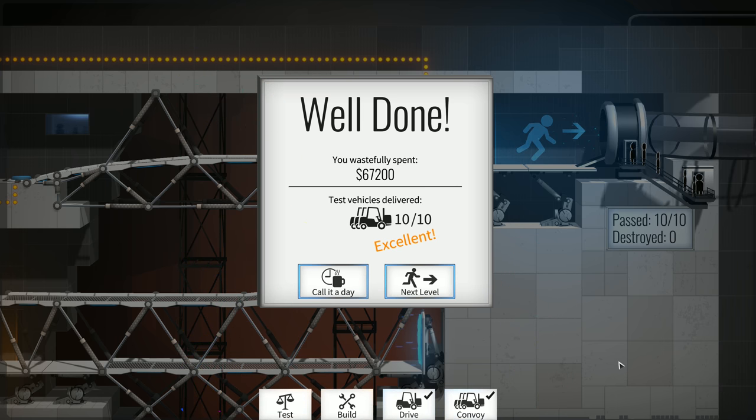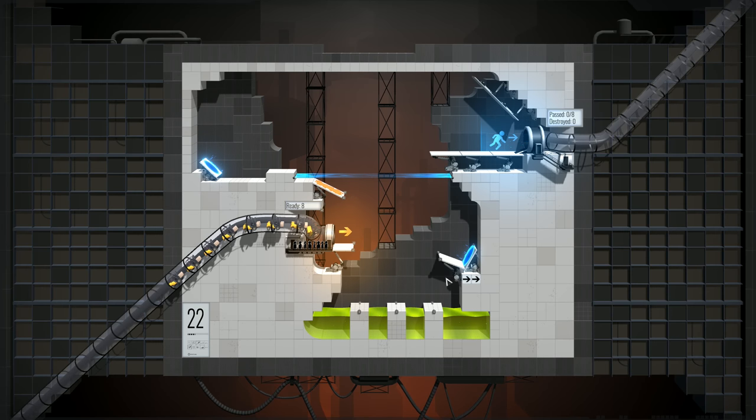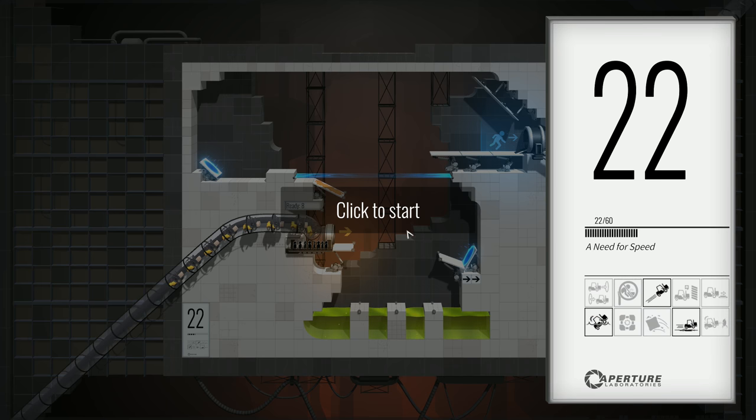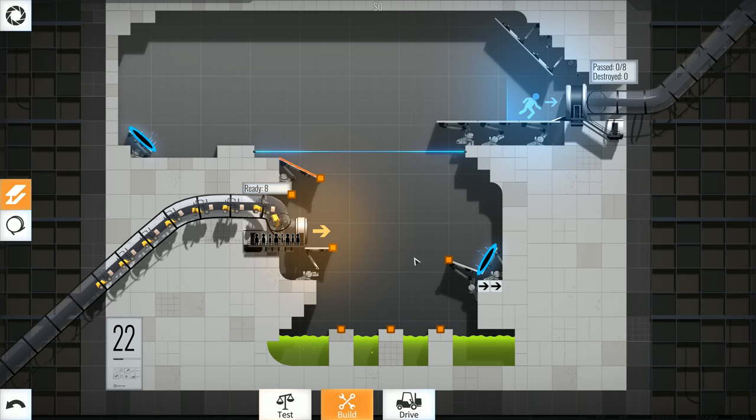Not bad — 67,200 spent. I hope in the future they give us money limits to make it tougher and more creative. Onto the next level! Level 22 — 'A Need for Speed.' It's got a lot of gimmicks — an emancipation grid, portals, speed gel, slopes and slants. We might need to run across the orange propulsion gel to get enough speed to ramp to the other side. There's danger of falling in sewage and we get the propulsion gel. Still no word from GLaDOS.